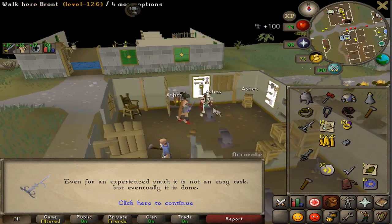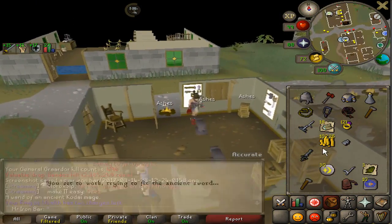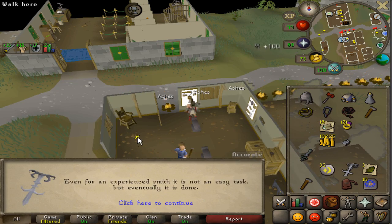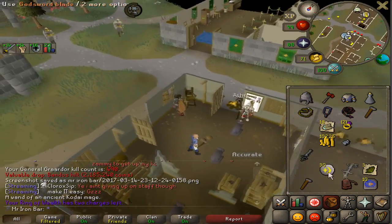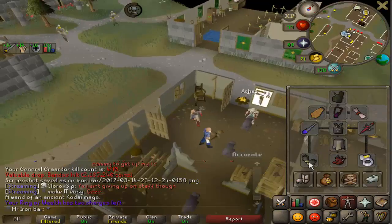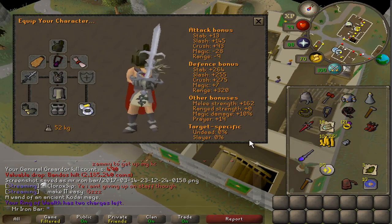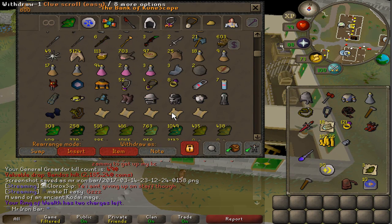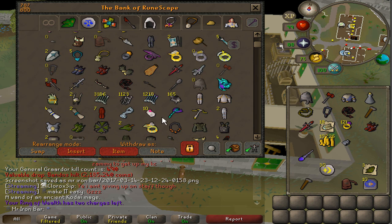I didn't even have to use the Godsword Shards manually — I just smithed at the anvil and it automatically made the Godsword Blade for me. Bandos Godsword — my one and only Bandos Boots. So we got Zamorak completed, Saradomin completed, and now Bandos completed.